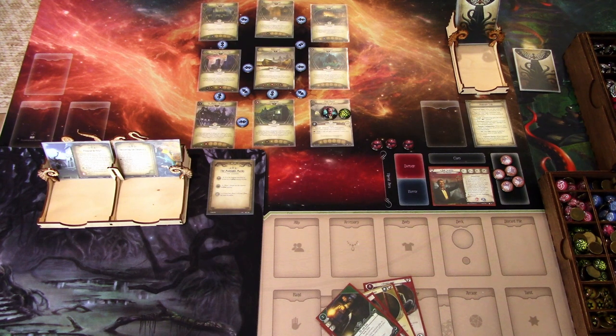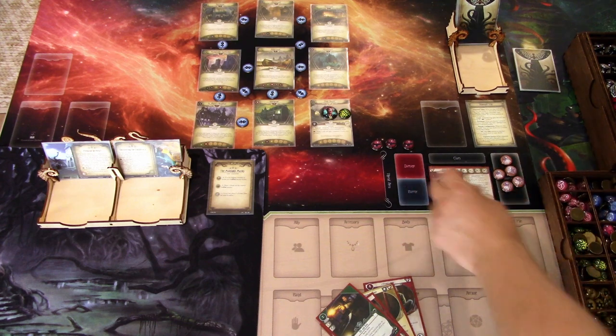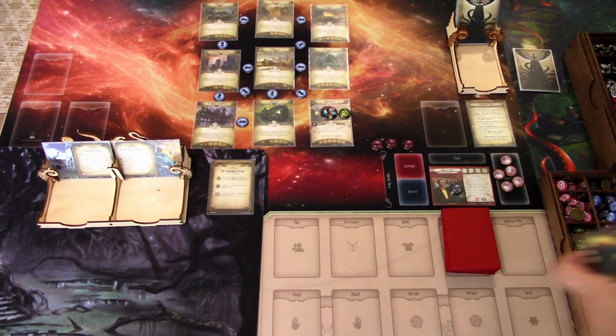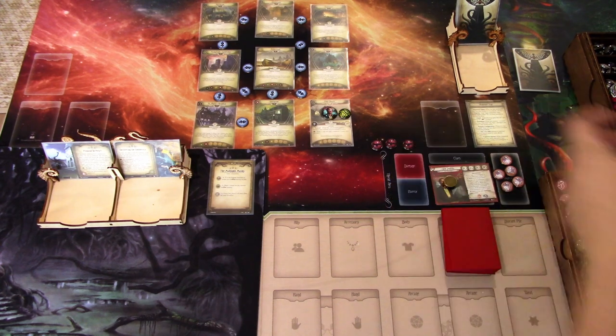I'll just play down the Sledgehammer so we at least have a weapon so we can fight. I forgot that Bob has actually a three combat skill value, so we could be able to fight something. We have the ability to use an extra action on each round — if we use the 'play an item asset in hand' ability. At any time an investigator at your location may reveal an item asset; you may take an additional action to play it. I'm using the extra action to play the Sledgehammer.